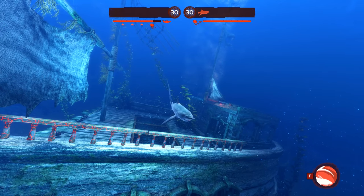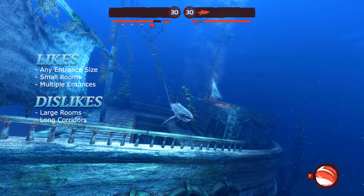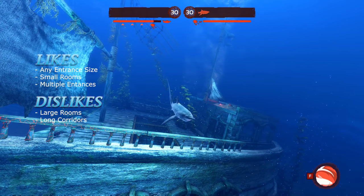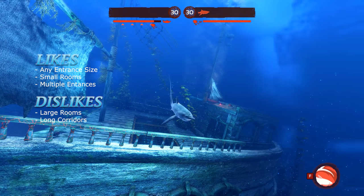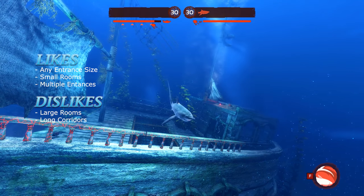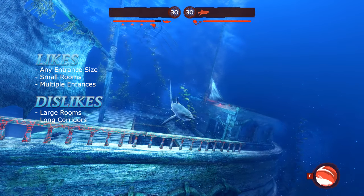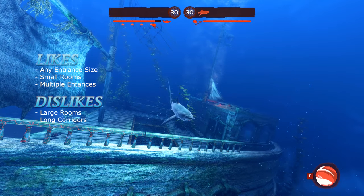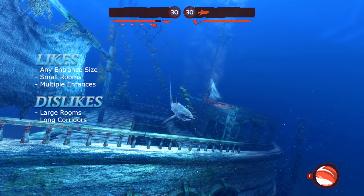Now we can talk about the maps. The Thresher is small, so we don't have to worry too much about entrance sizes. While a smaller room is preferable — as this will increase the potential to damage multiple divers and equipment — a Thresher can still be useful as a hit-and-run shark in larger rooms and open water, but your low health pool could provide difficulties. Your low health pool also means you want to keep your opponents guessing, making multiple entrances a must. I would also advise that you stay away from any long tunnels. Any shark can be used on any map to a certain degree of success, but you should be fine on these recommended maps.